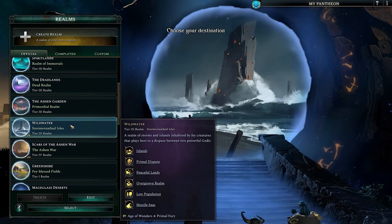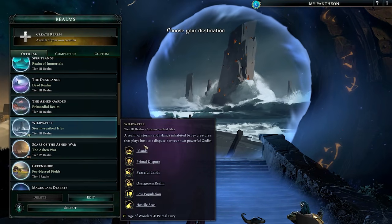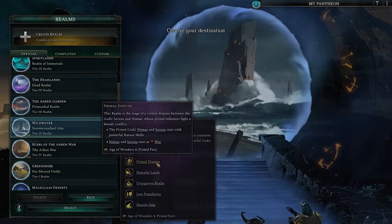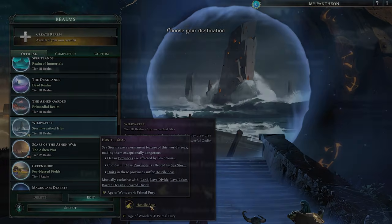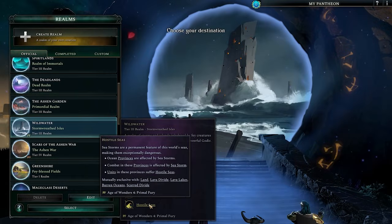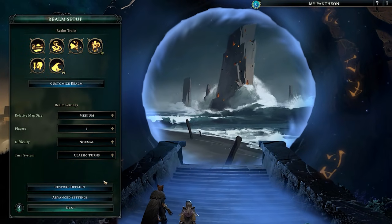Starting off in a brand new game, Wild Water is a good place to start to quickly look at two things. First, Primal Dispute, the unique factor of this realm — one of two tied to the DLC. Here there are two Godia at war with one another with powerful nature skills, something we'll take a look at in a moment. But also down here: hostile seas. Ocean provinces are affected by sea storms, as well as combat units within them, so I'll choose this realm.